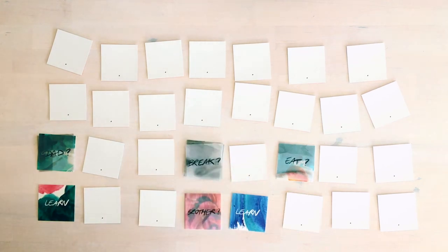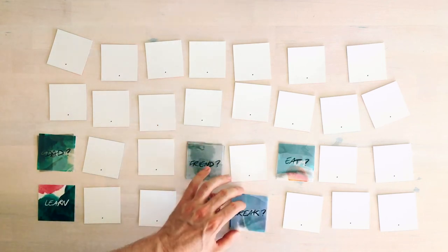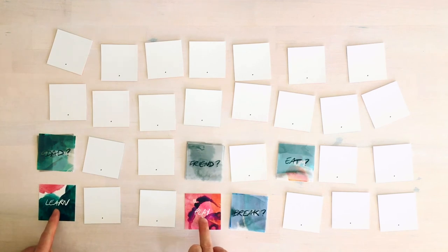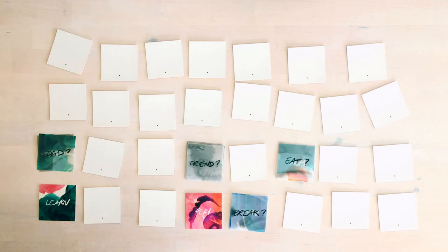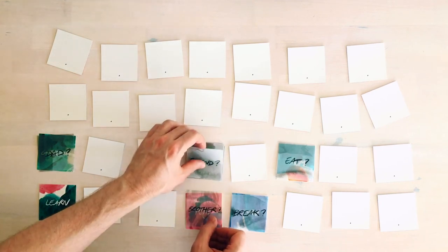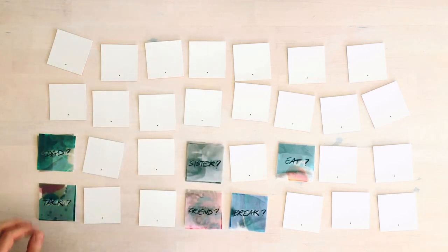Now there are some edge cases. What happens if you pick two words that are not matching? If you flip two non-matching cards — say, learn and play — you would still have to tell a story involving both words and then put the fade card on top of both.